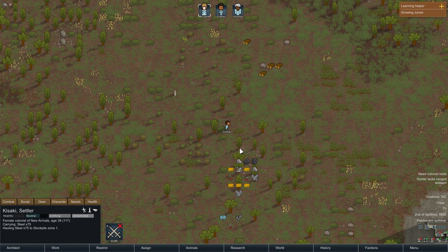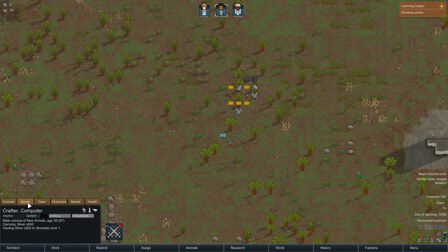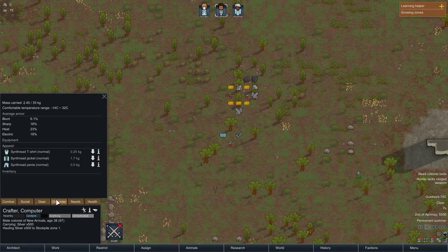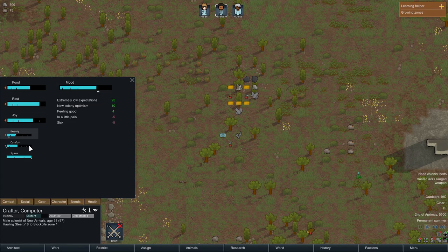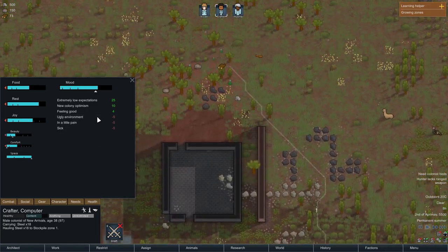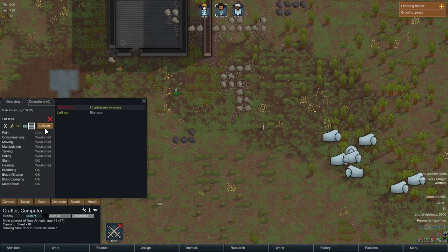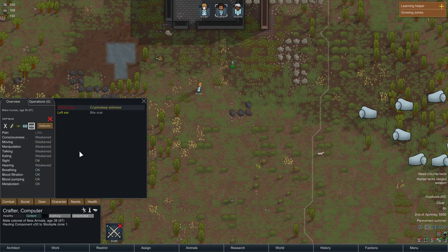We can click on colonists either in the world or up in the menu. There's a combat window, social tab, gear showing what they have equipped, the character tab with skills, needs showing mood, food, rest, joy, beauty, comfort, and space. We can see that Crafter is in a little pain and a little bit sick. There's a notification: 'I'm out here with no shelter — I'd better steel myself to survive.' Also 'Ugly environment' popped up — they want their place clean. We also have their health tab to see if they've been shot or stabbed.